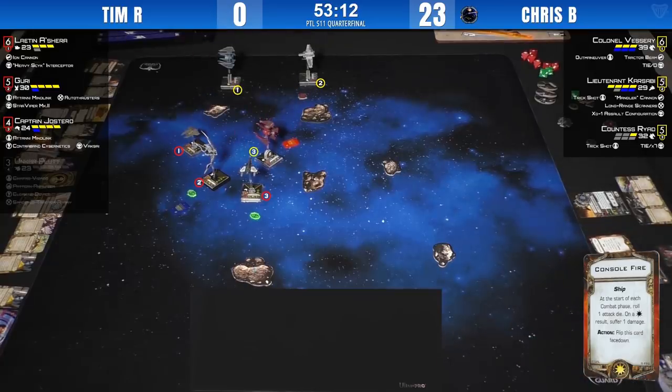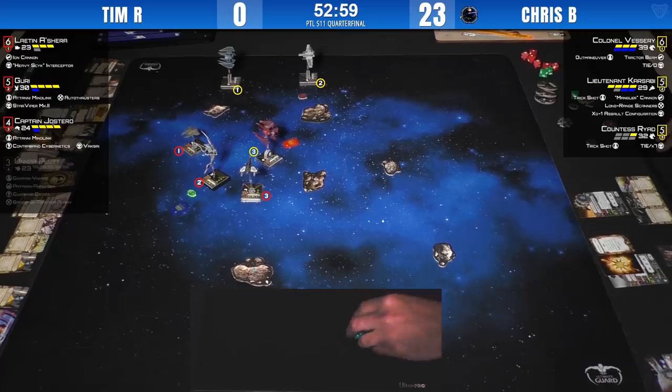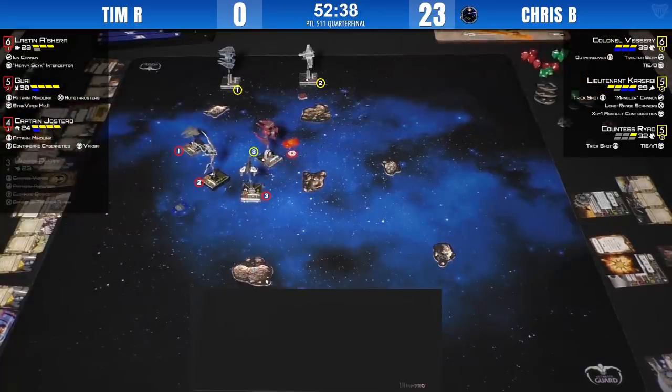Three hits and a crit from Guri. Ouch! Two into Ryad — hit, crit, one's a crit. Console Fire — it's an action to clear, and we still have Justero's shot coming. Not a great roll from Justero but Tim only needs one to take Ryad off. Ryad's doing Ryad things. The natty cry is rising from the table. He got what he needed, but Ryad knows she's going to have no tokens next turn and will have to use her action to get rid of Console Fire. That's not a coin flip you want to take.